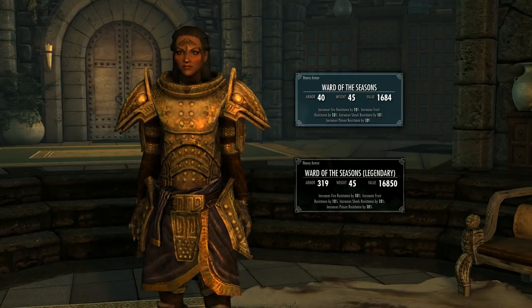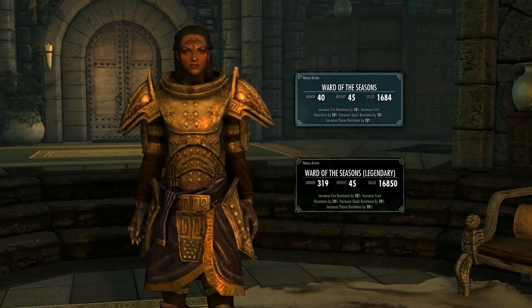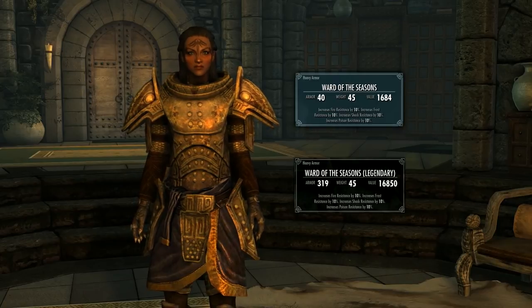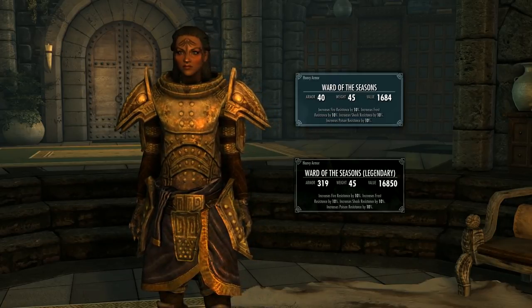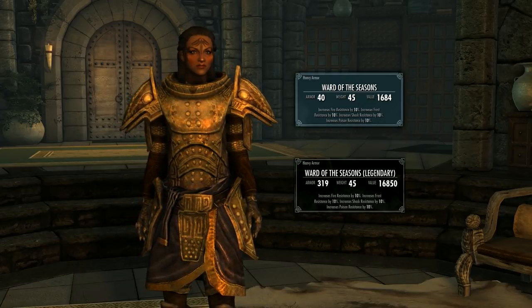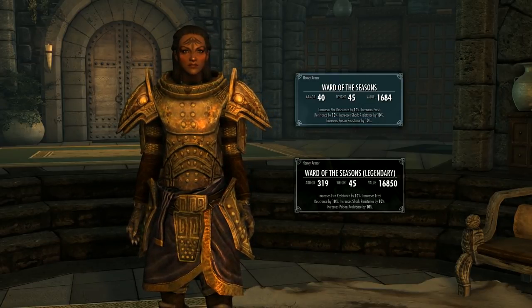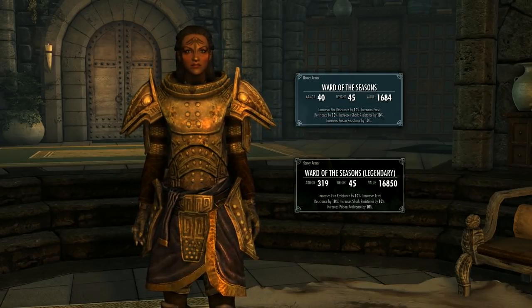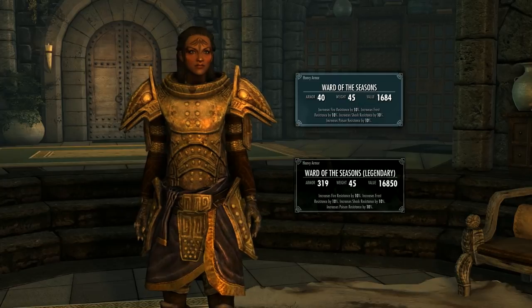We all get different improvements out of our alchemy gear and enchanting potions, so we'll get different values there. Anyway, the Ward of the Seasons comes with an enchantment that increases fire, frost, shock and poison resistance by 10% — a fantastic enchantment. However, it can't be improved or disenchanted, so the value is fairly limited.